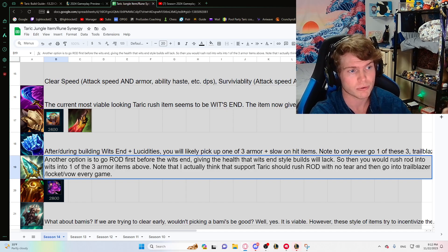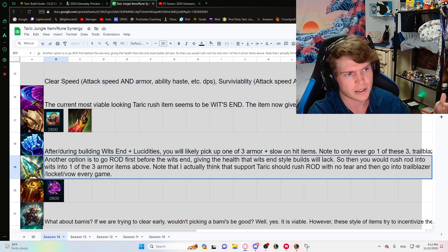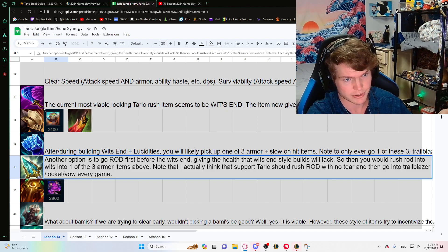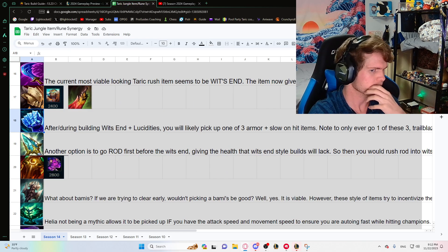I think Taric support should rush Rod of Ages — it is just such an effective item. Compared to building Tear items now, you can go Rod of Ages and lock it in. You could go Rod into any support item normally. I'll get into Heartsteel later because there's actually a good reason to build it now.